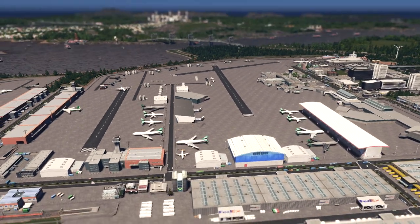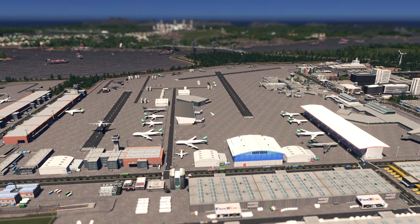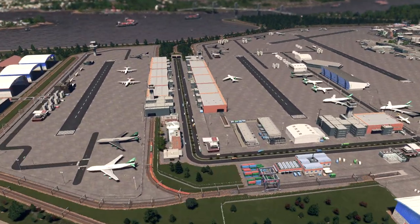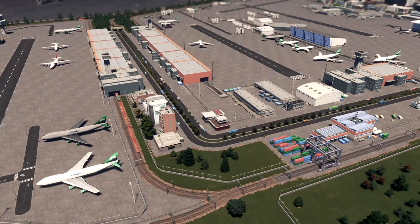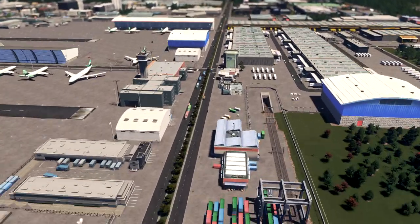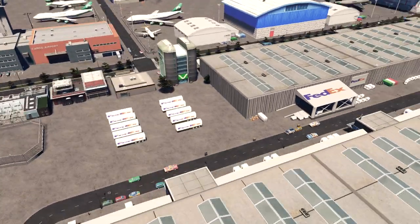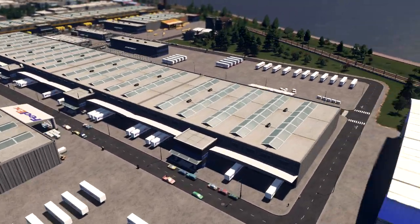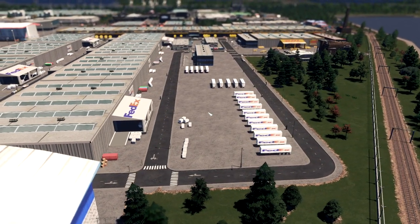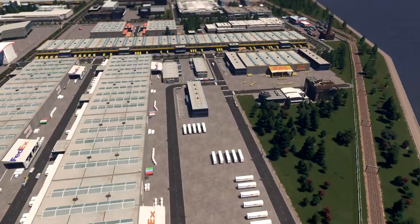There are a lot of planes — these are all props that I placed all over the airport to look a bit realistic and not look empty. More detailing on my build here with DHL and FedEx stuff.